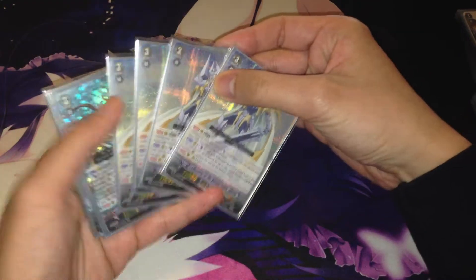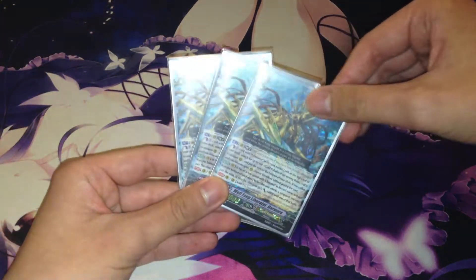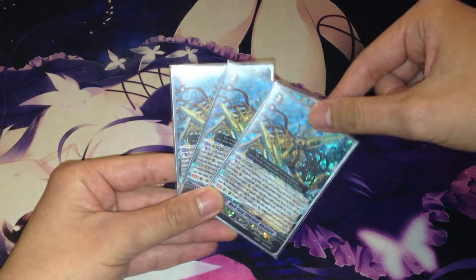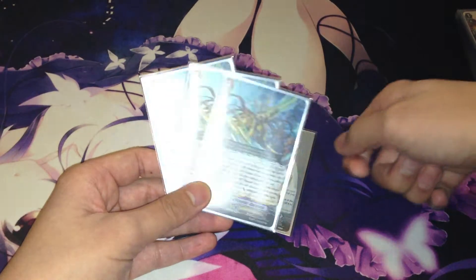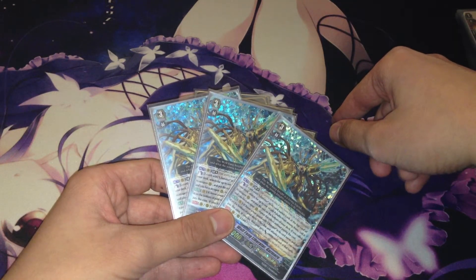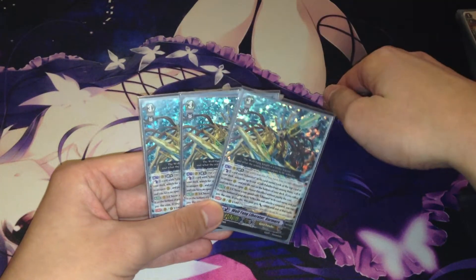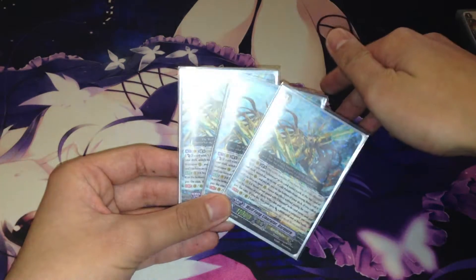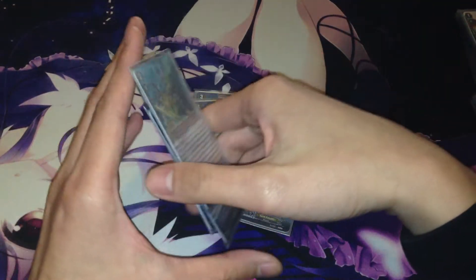For the grade 3 lineup: 4 Alfred and 3 Garmore. I only run 3 Garmore because I prefer Alfred more. Garmore is more random because you're calling your whole field off the top of your deck and it's Limit Break 2. Garmore's ability is Limit Break 4, counterblast 3, and then every top card that is a Liberator gets called to a rear guard circle — so you can make a full 3-unit field. I don't like calling my whole field off the top of my deck because if you get 4 triggers, you're screwed. Garmore also has another skill: you can put one unit in the field to the bottom of your deck, and it also gains 4k.